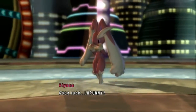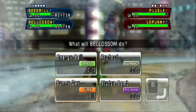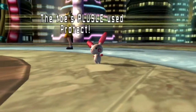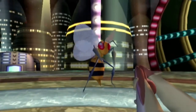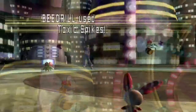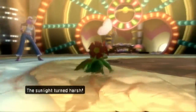Lopunny is sent out. I'm going to set up some toxic spikes, and then with Blossom I'm going to go for Sunny Day because I'm tired of all this hail. Sneasel protects itself — you can protect yourself all you want, we ain't attacking. But Lopunny is attacking! Beedrill lives. The sun's rays have suddenly intensified.